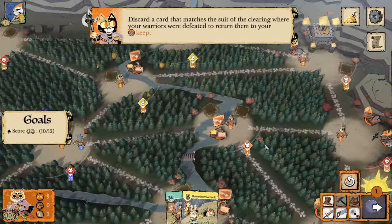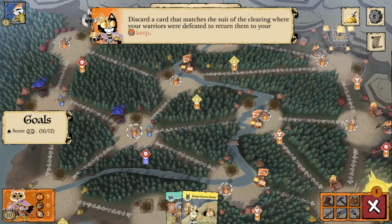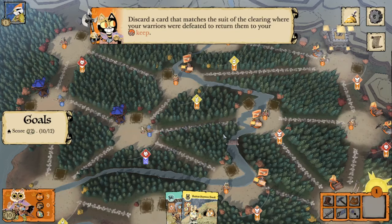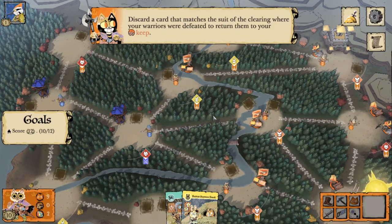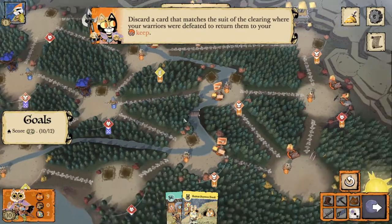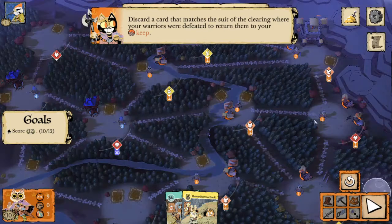We'll increase our presence in some of these clearings and consolidate our cats — take one part of our march into here and another into here. Since we can't build there's no real need to waste the bird card this turn, so we're going straight to evening and drawing our cards.